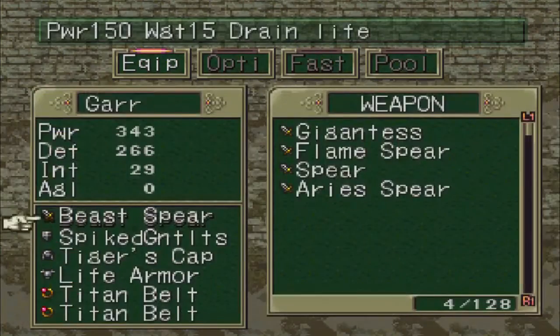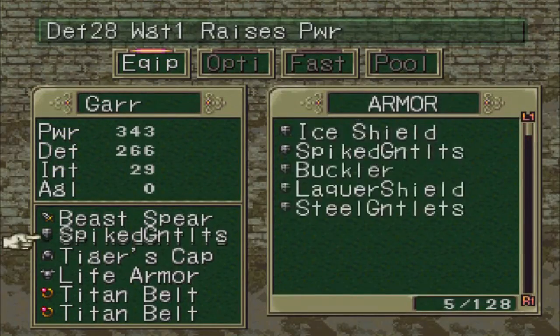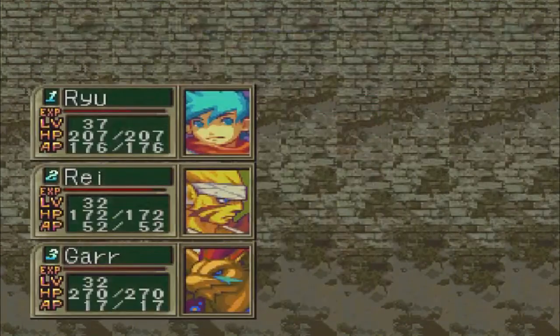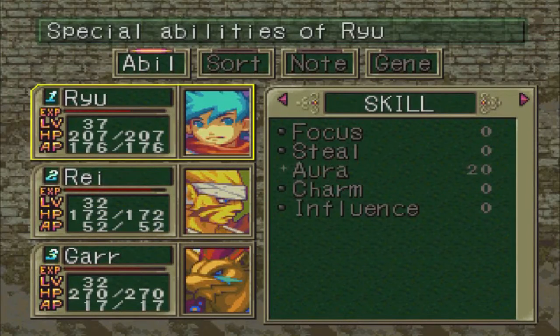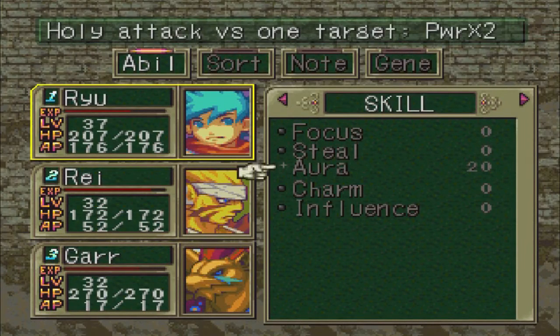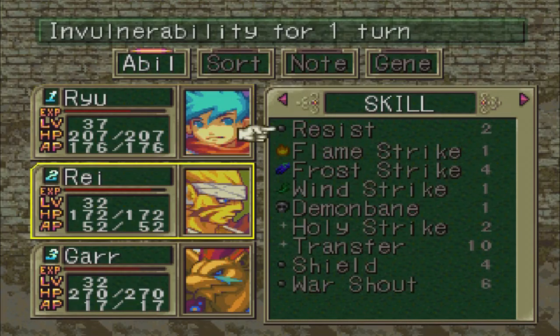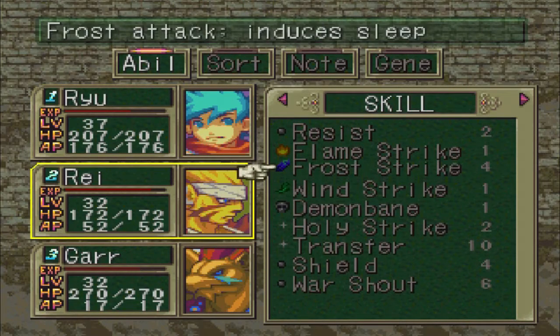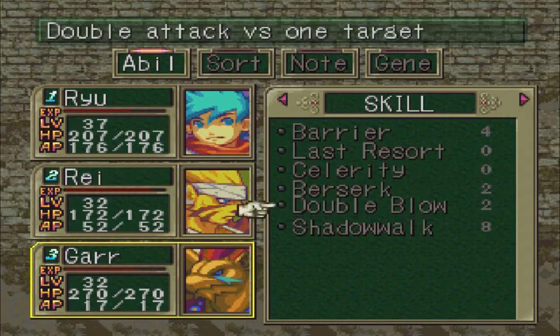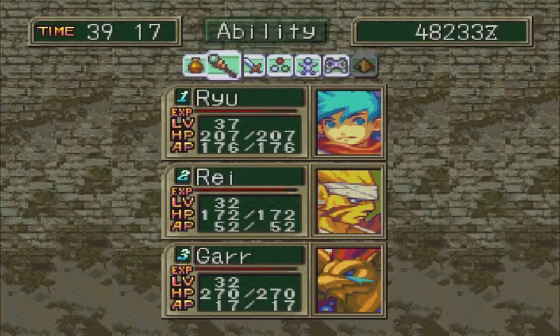Gar is optimized for both power and defense, with a Titan Belt for good measure. I'll go over skills briefly. The two important skills for Ryu are Focus and Aura, which you'll use in his dragon transformation. Ray is set up for the next dungeon. Gar has Last Resort and Shadow Walk — not mandatory but helpful.